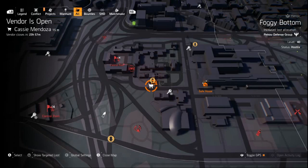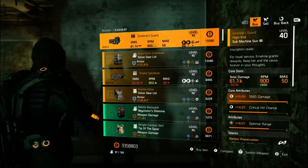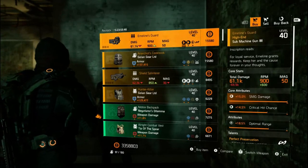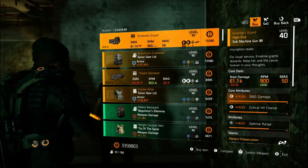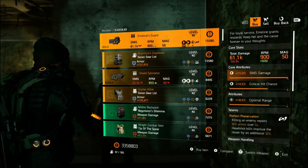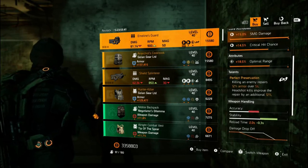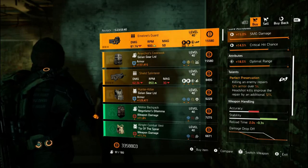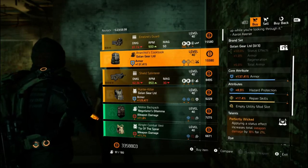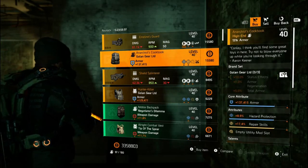So let's see what's for sale at the shop this week. Cassie's starting it off with the Emeline's Guard SMG. It's got max SMG, 14.5% crit chance, and optimal range, which you could roll off if you want. The talent is Perfect Preservation — killing a bad guy repairs 12% of your armor over 5 seconds, and headshot kills improve this by 12%. The Anarchist's Cookbook rolls look okay so definitely grab it if you don't have one.